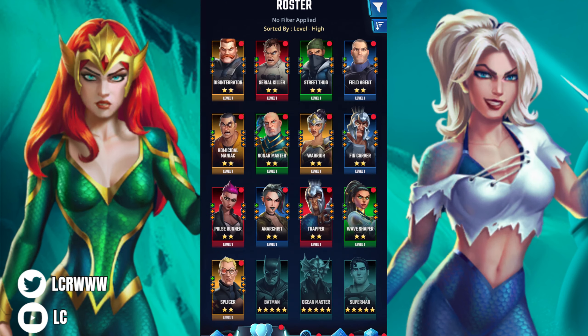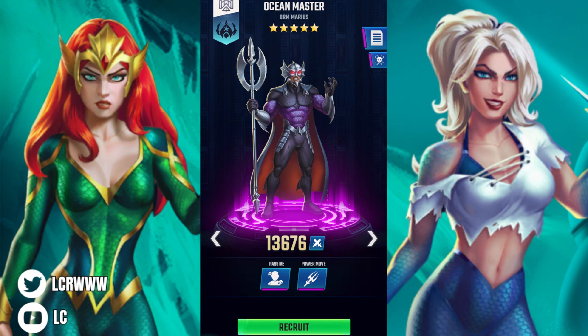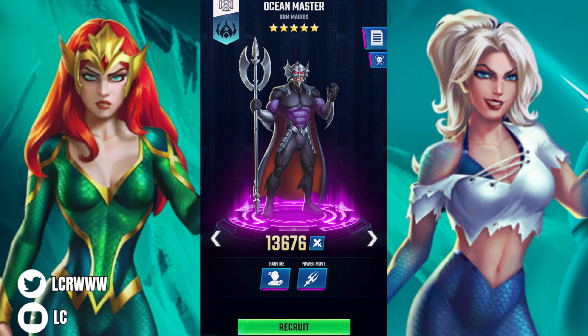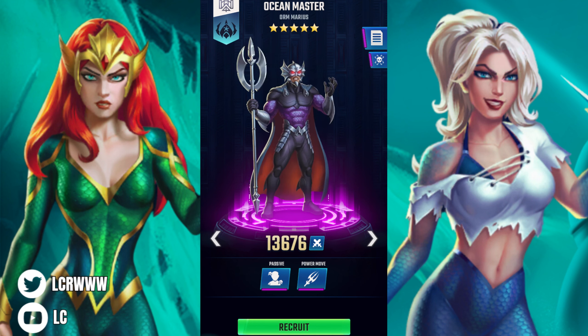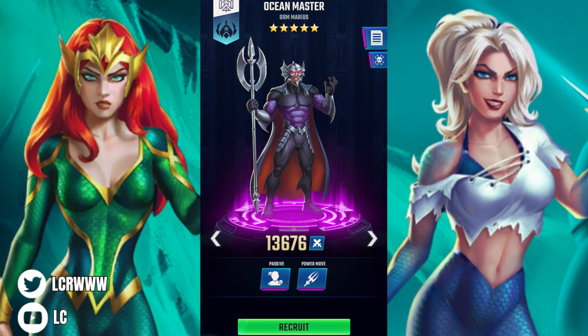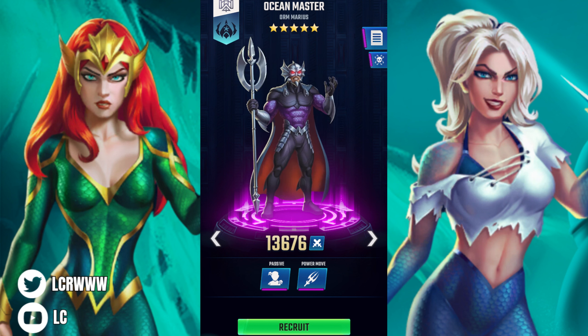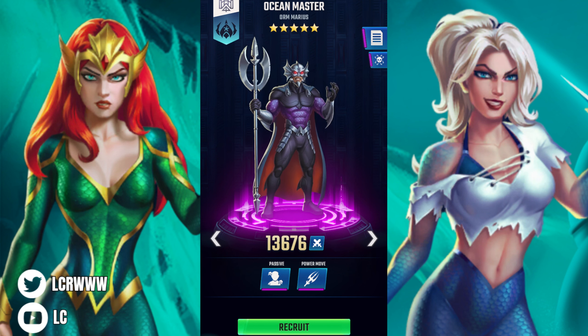Back to the main subject — I do think King Orm is better overall, but it genuinely depends what you're using them for. I think he's slightly better in terms of utility and overall capabilities. Let me know what you think — which five-star do you think is better? Which one are you using, or are you running both on the same team? That's fine too. This was LC — have an amazing day, God bless, and I'll see you in the next DC Heroes and Villains video.